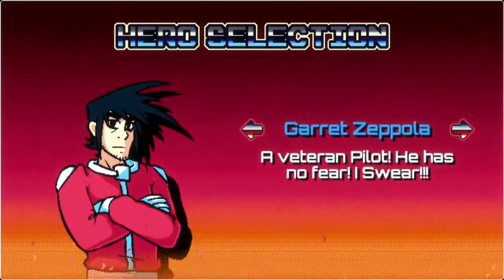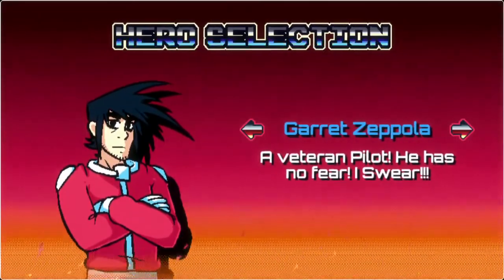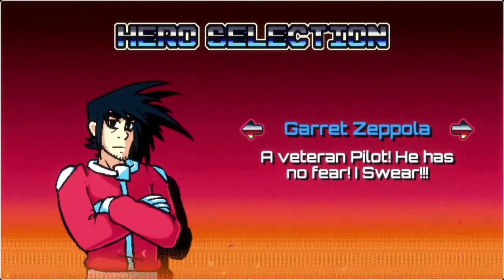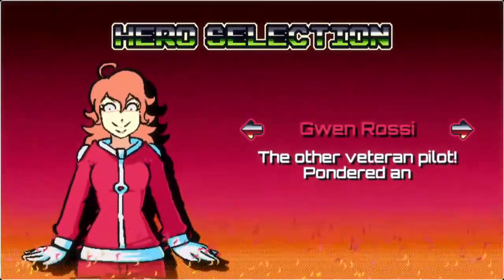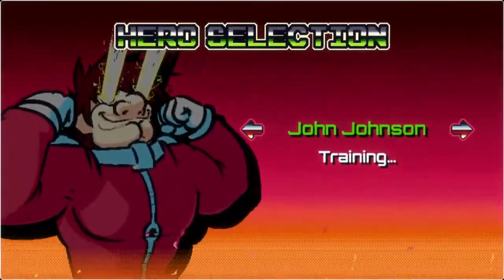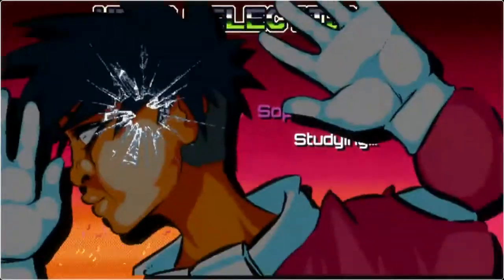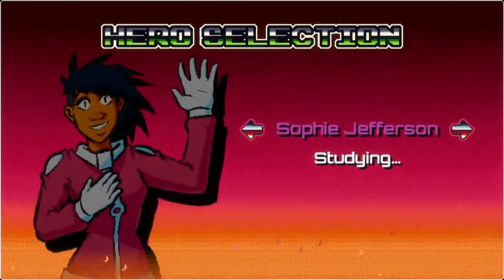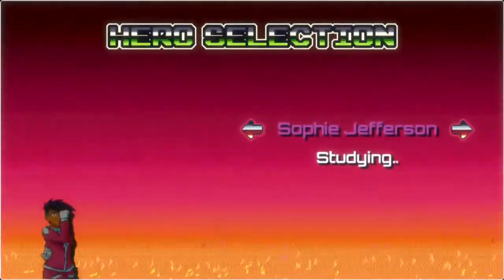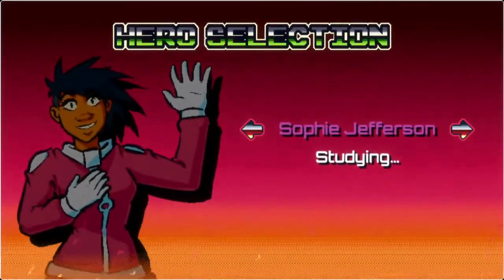It's got a lot of comedy and references from existing franchises, which is pretty cool. Garrett Zappola is the main character — I want to say he's existed in the previous two games. Then there's Quin Rosi, John Johnson — really extreme intro there for him — and Sophie Jefferson, who smacks into the screen. I don't know if there are any stat differences, but I'm going to go with Sophie just because I like that whole breaking-the-fourth-wall slamming into the screen thing.